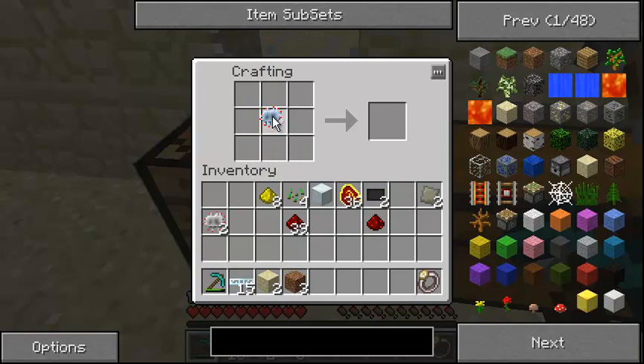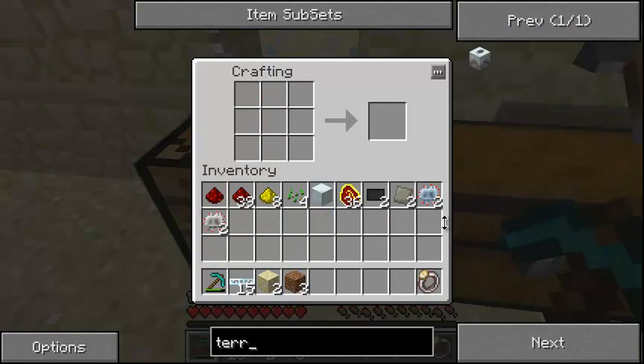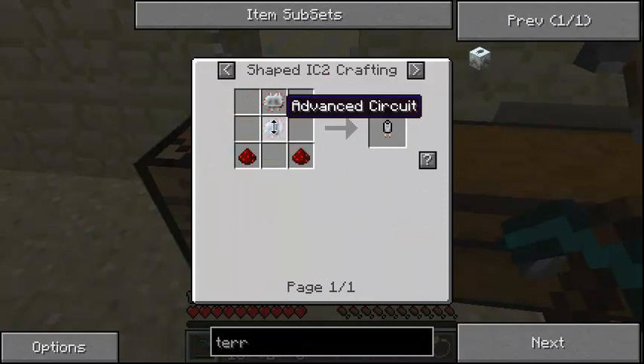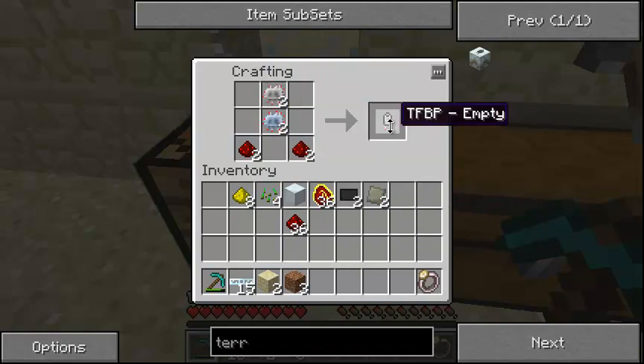Let's take that out of there. There's something else in there, let's take a look here. Not like that. Terraformer — to make the terraformer blueprint. Kind of forgot how to make that. Two redstone in there. We're going to need two of those, so let's just do like it says. I think it's advanced down here. There we go, and we get the TFBP empty — terraformer blueprint is what it stands for.